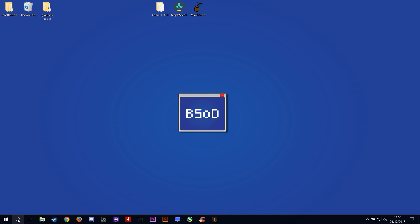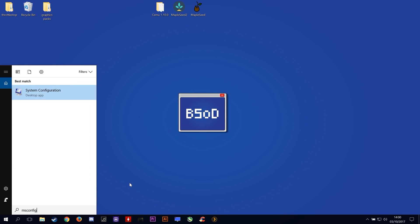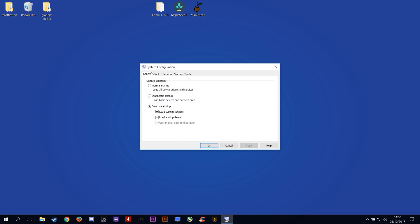What we want to do is click either this search box or press Windows key and S. In this search box, type MSConfig. It should bring up this system configuration. Select it and once we have this open, come to the Services tab.